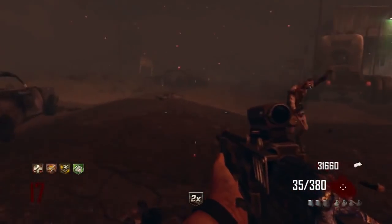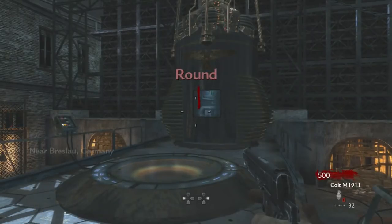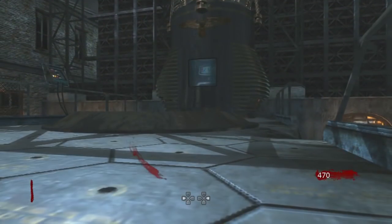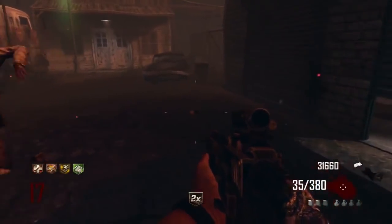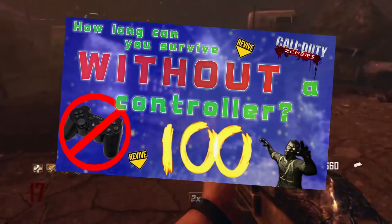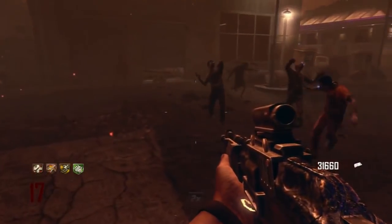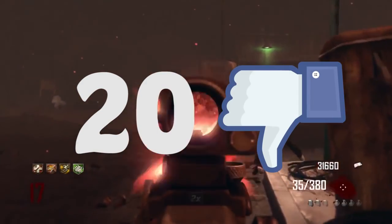Here's how this video is going to work: I'll go into a game on every Zombies map, and once the game starts, I cannot touch my controller, and I'm going to see how long I can survive. You might think the thumbnail showing round 100 means something — that's just clickbait. So let's make the dislike goal 20 dislikes instead of 15.